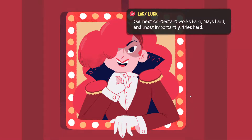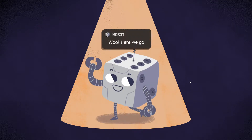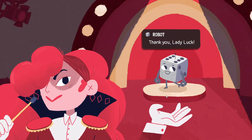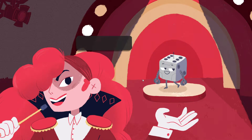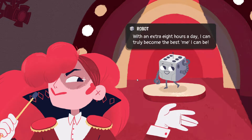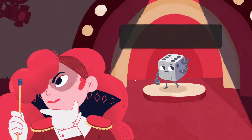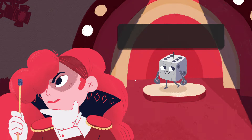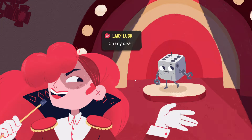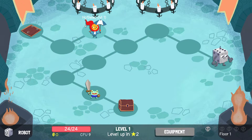The host introduces the robot: 'Our next contestant works hard, plays hard, and most importantly tries hard. Some might say too hard — that's not our place to judge. Let's give a warm welcome to the robot!' The robot says she's excited to begin her journey to a better self and wants to eliminate her need to sleep. 'With an extra eight hours a day I can truly become the best me I can be.' The host jokes about going for immortality, and sends her in.